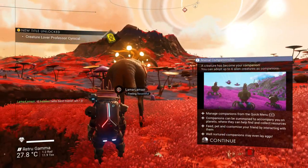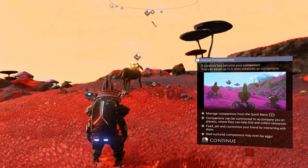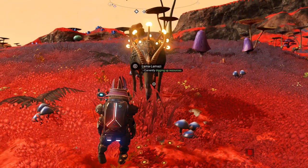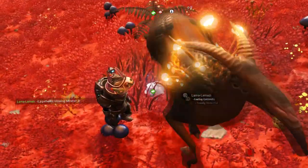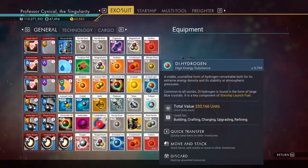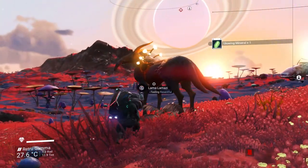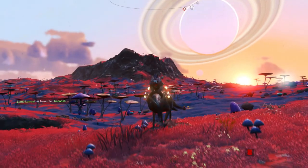Once tamed, what will happen is there is a chance that the creature will start running around and it will start to find items on the ground. It will give you free items for taming this creature. Literally within just a few seconds we have an item — go ahead and collect it. Make sure you have enough free inventory space. And look at that — boom! We now have one glowing material, and that was completely free from this pet.